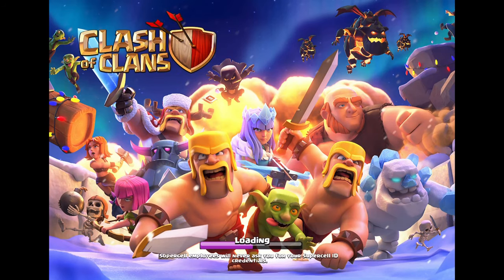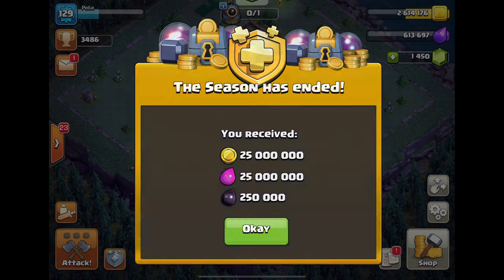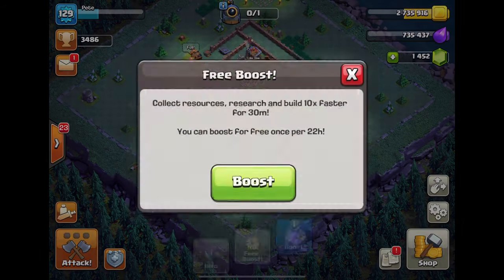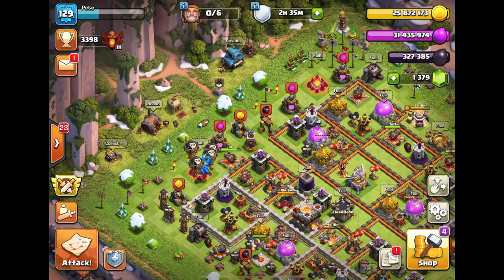Welcome back to another Clash of Clans video. We're loading in and we've got 25 million gold and elixir, and 250,000 dark elixir from last season. The golden pass has really come through - we collected the maximum amount and took a screenshot of that. Always good to double-check you're recording, you never know.